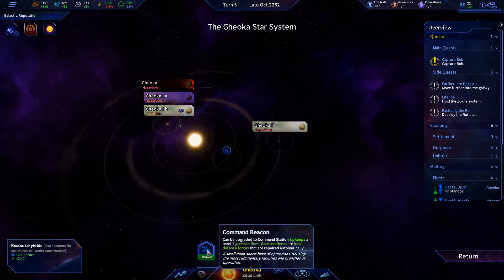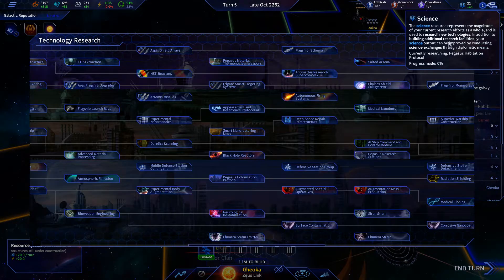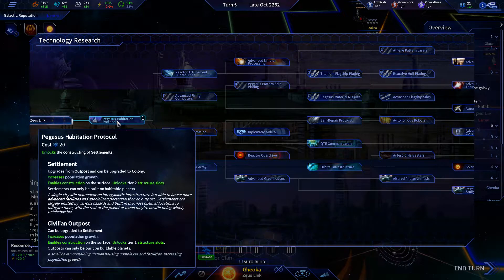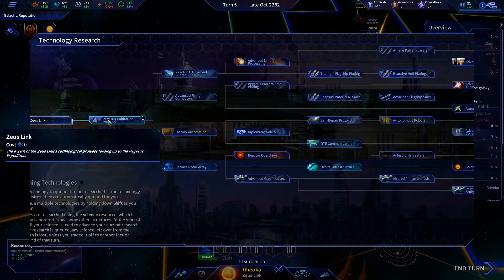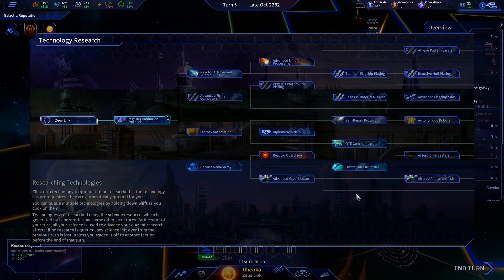I don't want to waste resources on a command station right now. Let's check the tech — click on technology to be researched; prerequisites are automatically queued for you. At the start of your turn all your science is used to advance current research. No research is queued — gotcha.